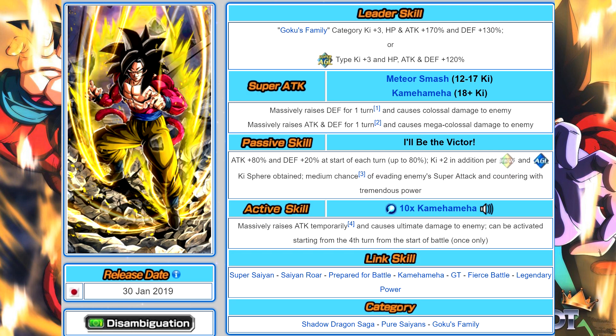This is Saiyan's Peak of Power Super Saiyan 4 Goku. With his arrival at the four-year anniversary on JP, I considered him the best unit in the game until LR Kefla took his throne. Since then, LR Gohan and Goten have also moved ahead. LR Tech Broly is definitely somewhere in the mix too. Goku's leader skill is Goku Family category: 170% to HP and attack, 130% to defense, and 120% to Super AGL stats.